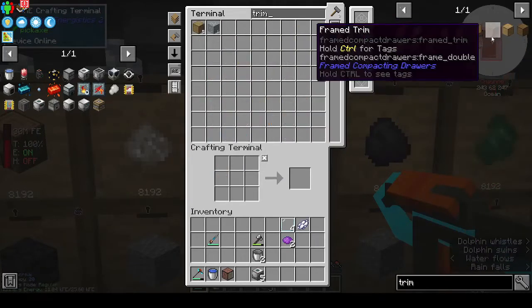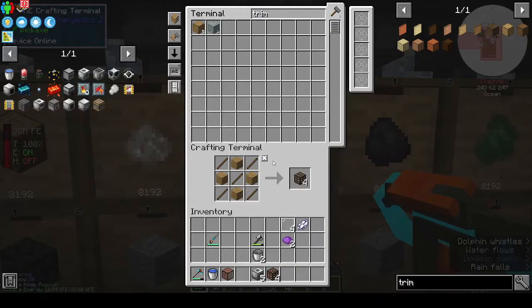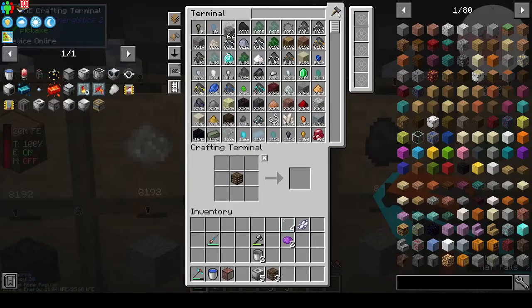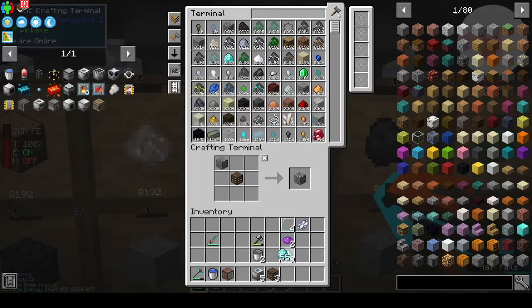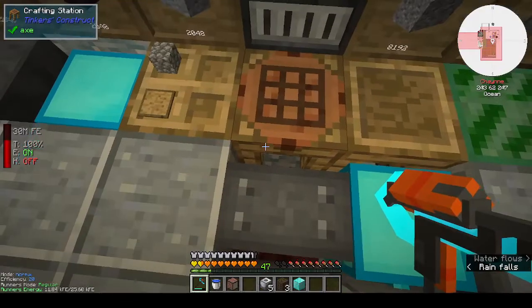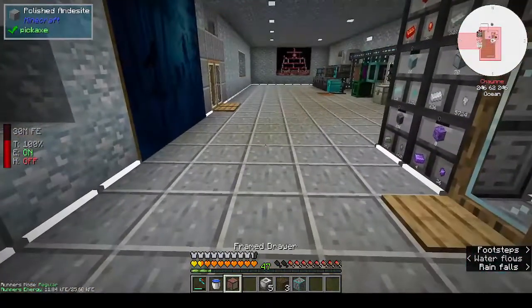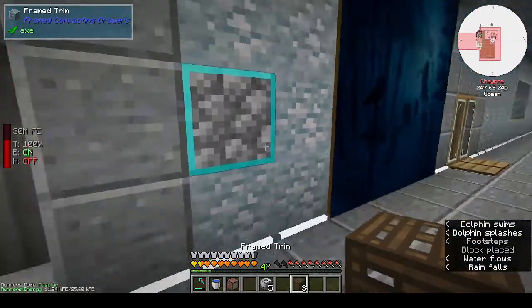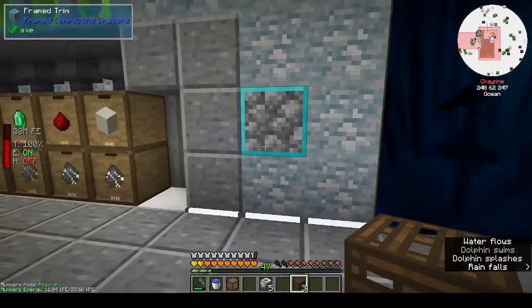For frame trim, instead of putting blocks around in a three like a framed drawer, you'd put them in a two - so say cobblestone and a diamond. That gives you cobble around the outside and a diamond trim. Those are actually pretty good as decorative blocks - I kind of like that. I did trim because it was one of the quests.